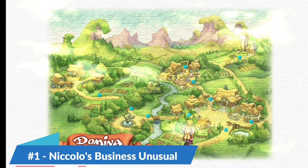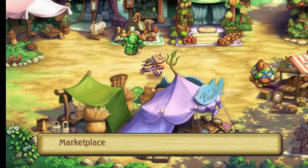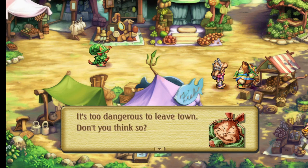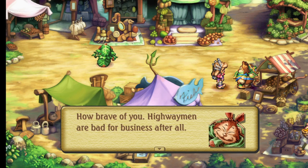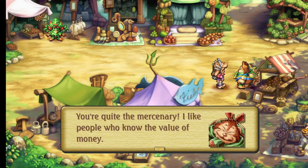Now we're going to start the first quest of the game in this walkthrough — Niccolo's Business Unusual. We head through the exit in the main area back to the marketplace and talk to a rabbit guy named Niccolo. He says the highway is crawling with bandits, and after we agree to help, he says he'll make us rich. Since we spent most of our cash on gear, that sounds like a good idea. Niccolo joins our team.